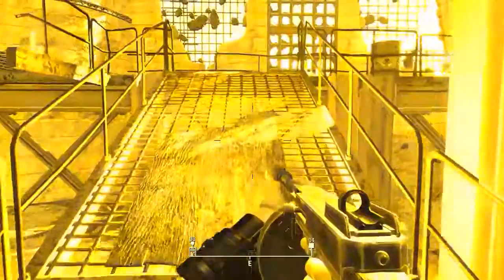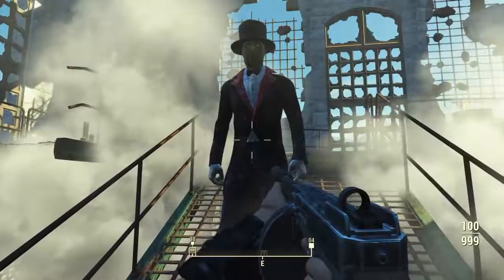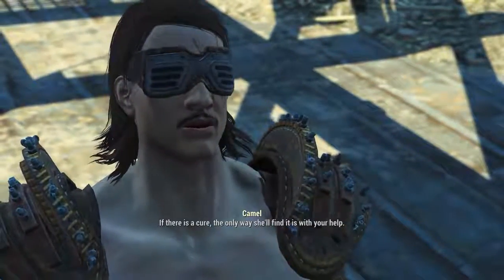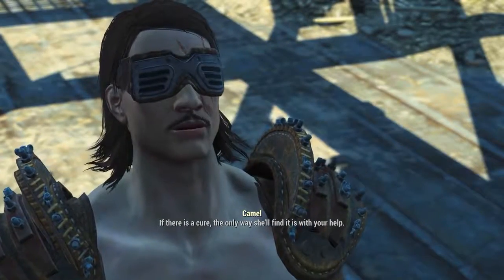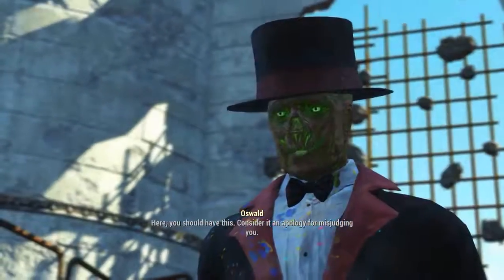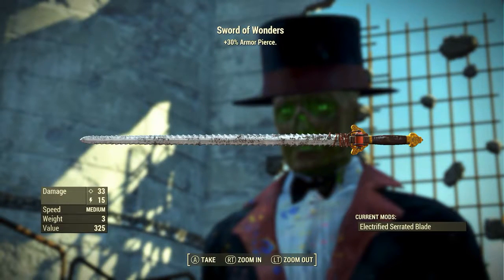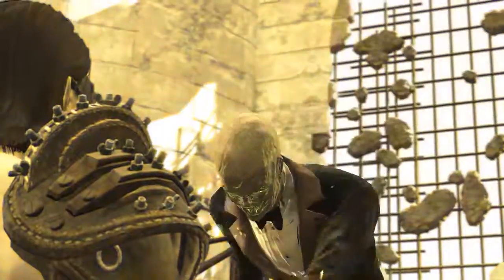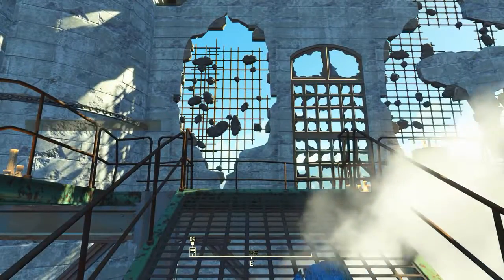Once up here there are two things you can do. You can complete the quest with no bloodshed by passing a very hard speech check. If you do want to do it this way, save before attempting it because if it fails you'll have to kill him. If we do finish the quest with no bloodshed, Oswald will reward us with the Sword of Wonders and also Oswald's top hat. However, the magician's outfit will not be rewarded to us and he will keep it on.